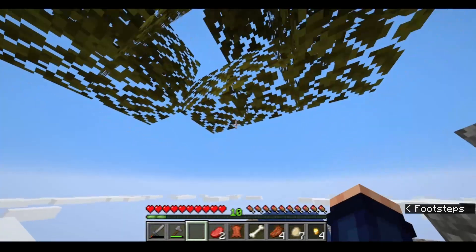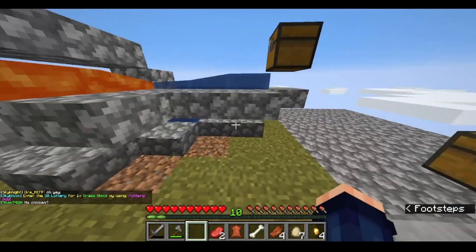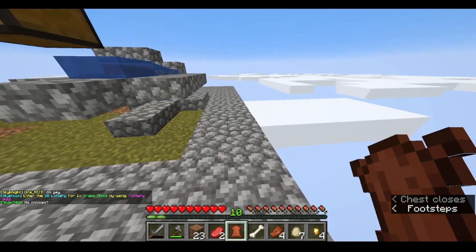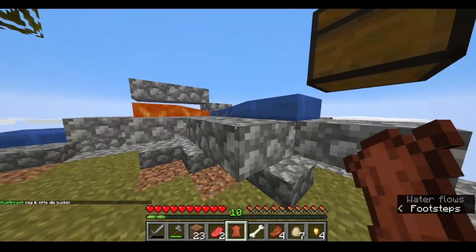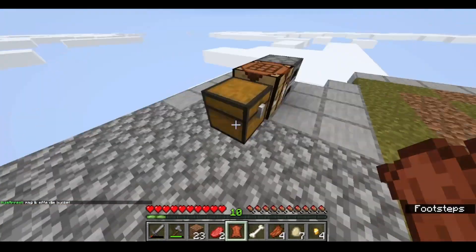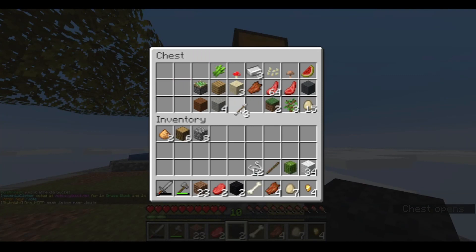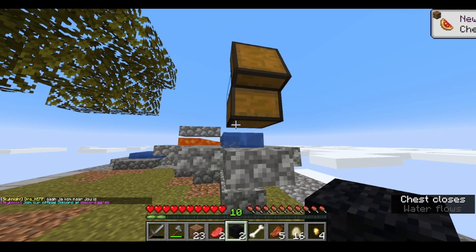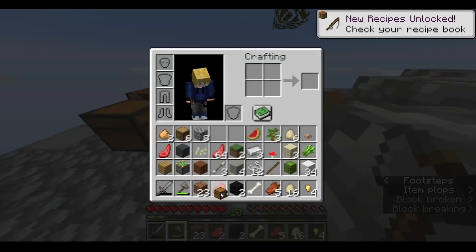Oh, there's a sapling — that's huge! I think I'm going to expand the grass section this way and slowly move this out of the way because it's kind of on the grass. Let's also clear out this chest and make a large double chest.